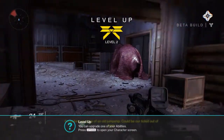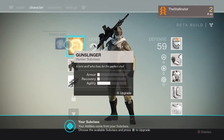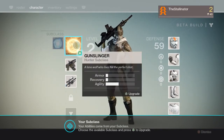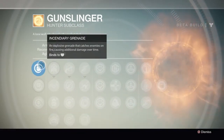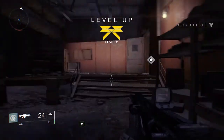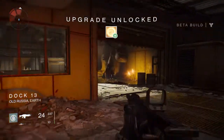I'm picking up signs of an old jump ship. Could be our ticket out of here. Let's upgrade. Gunslinger. Upgrade, right. Looks like I can get a hand cannon and a grenade. Until level two. Wow, that's the finish.